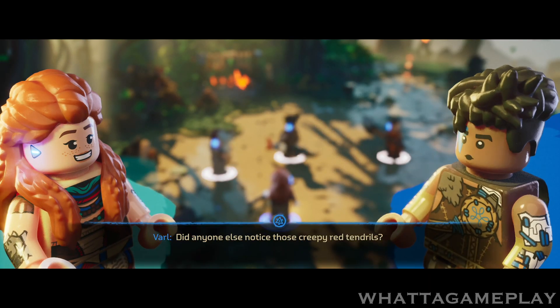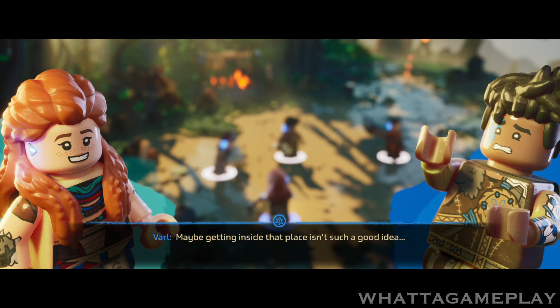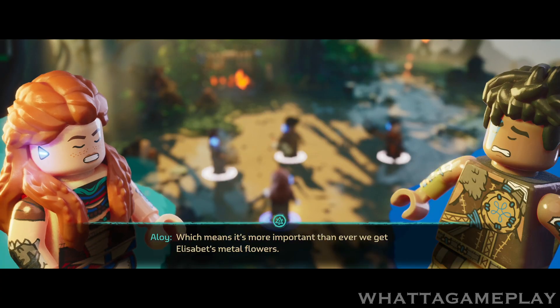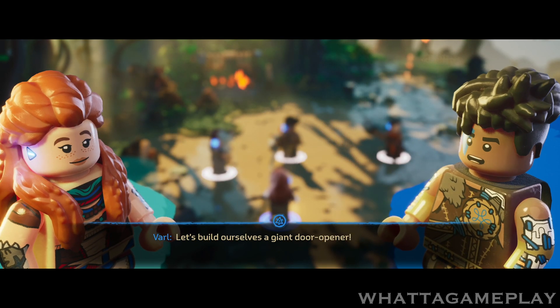Wait, did anyone else notice those creepy red tendrils? Maybe getting inside that place isn't such a good idea. It just proves the red monster is behind all the destruction, which means it's more important than ever we get Elizabeth's metal flowers. You're right. Let's build ourselves a giant door opener.